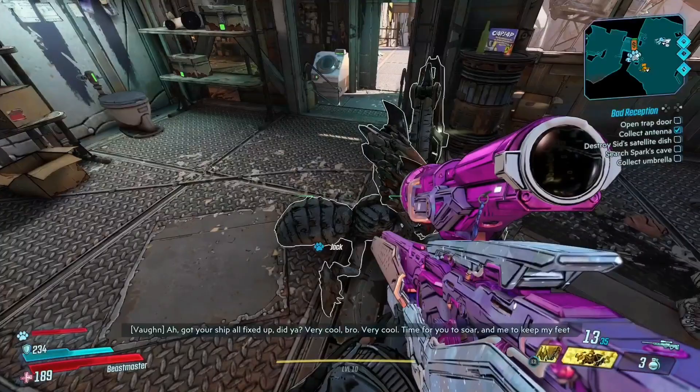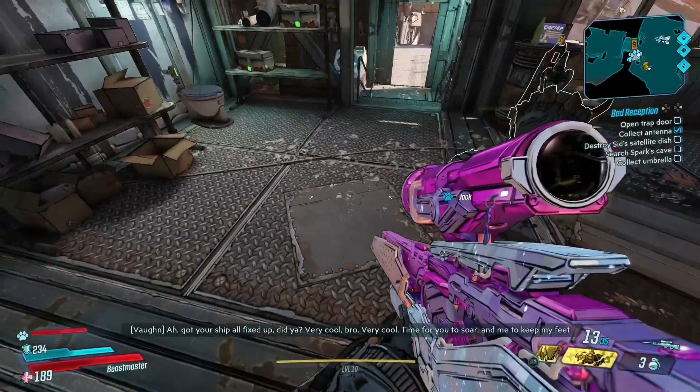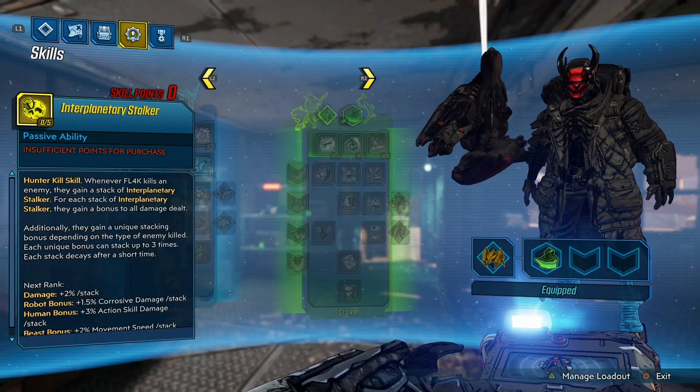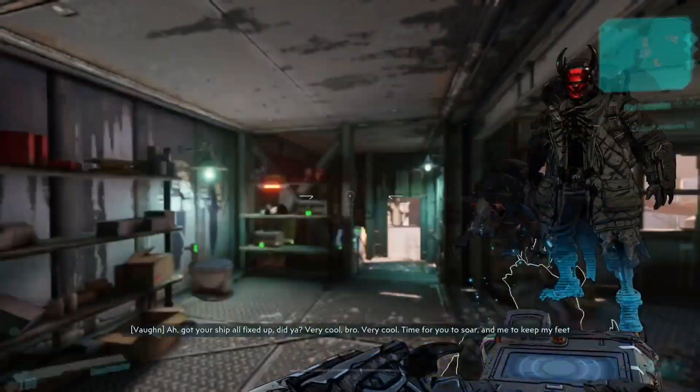Who's a little cutie, Jack? Yes you are. If you're proper sad like me and you want to name your companions after your pets, all you need to do is go into the menu and activate whichever pet you want to name.